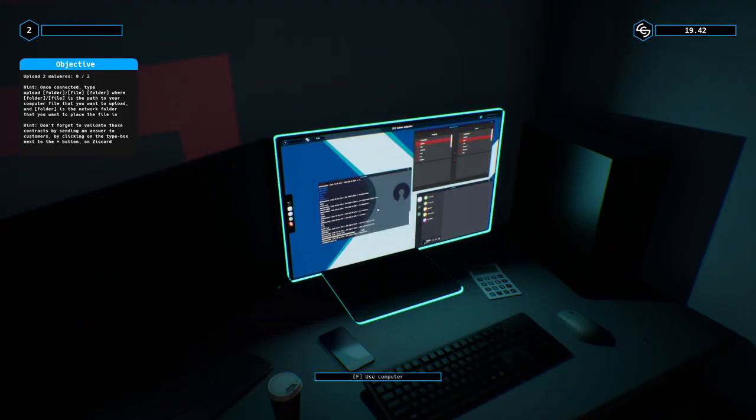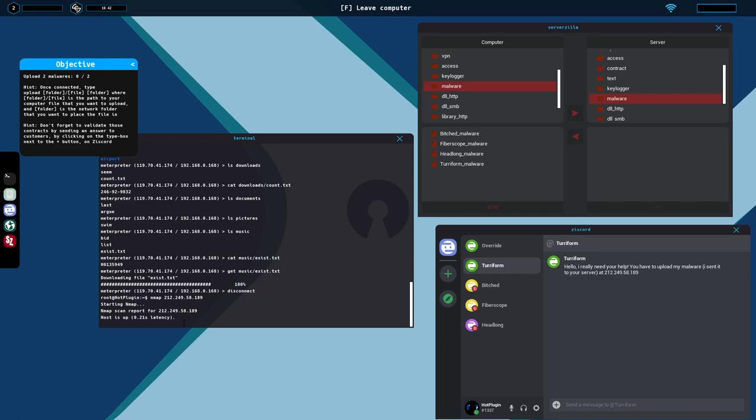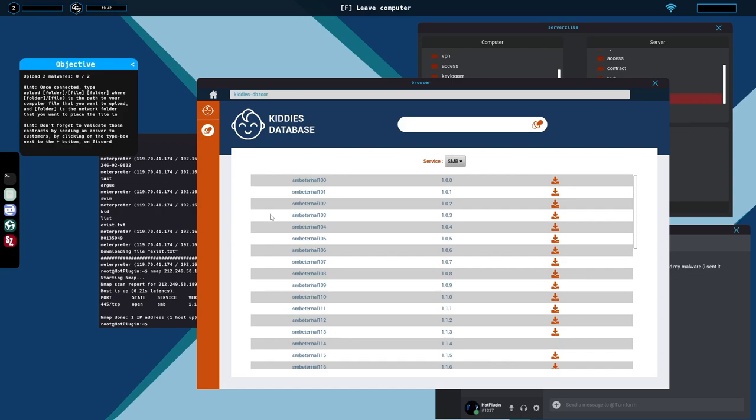We need to upload two malwares. We go to the server and grab all four malwares — they take up space. Rule of thumb: work on these first so you can get them off your computer and server. We do NMap on the IP. Dropping malware is actually pretty easy; the main restraint is how long the download or upload speed is on a server. This one is port 1.1.8 — we go to KittyDB and use SMB Eternal.